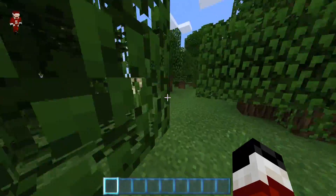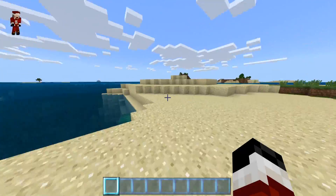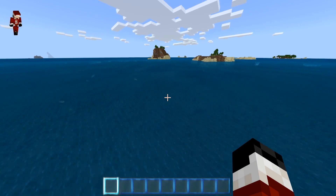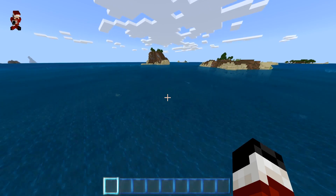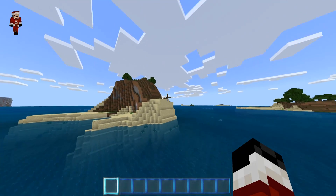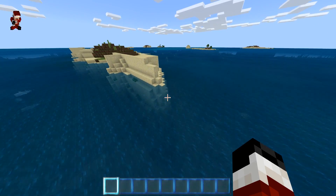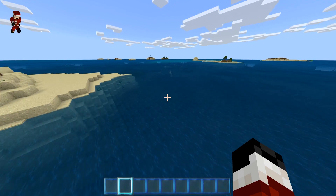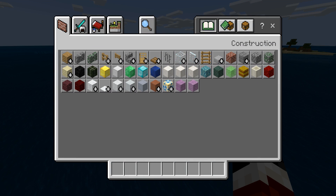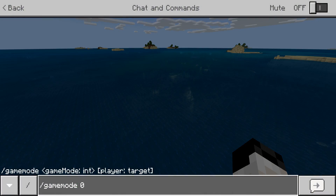Not the Christmas seed — the Santa Seed. I keep saying Christmas seed when it's really the Santa Seed. We've got to figure out if we can find Santa's secret base or lair or something like that. The first thing we need to do is find a snow biome. Everything looks the same though — it looks like there's a lot of ocean.